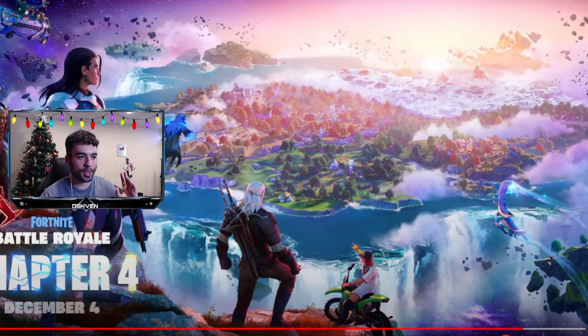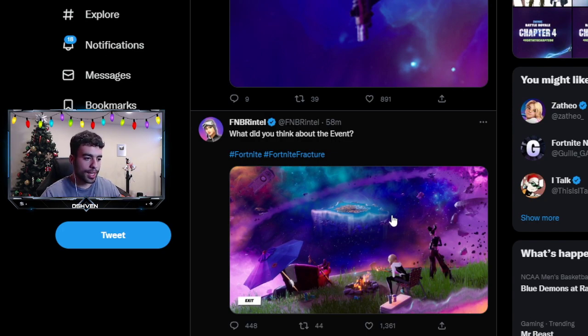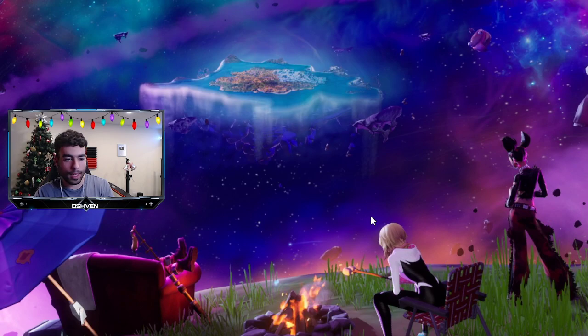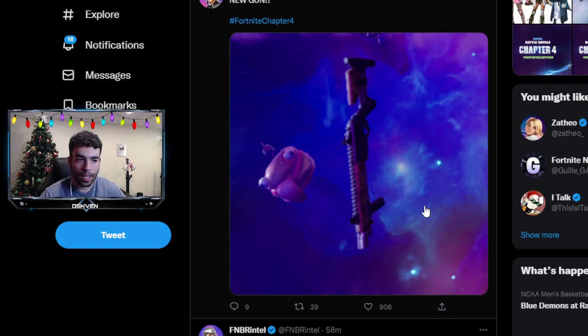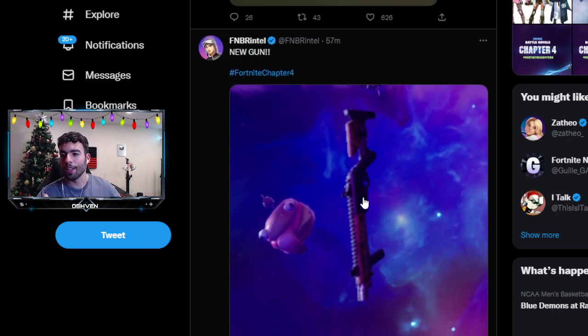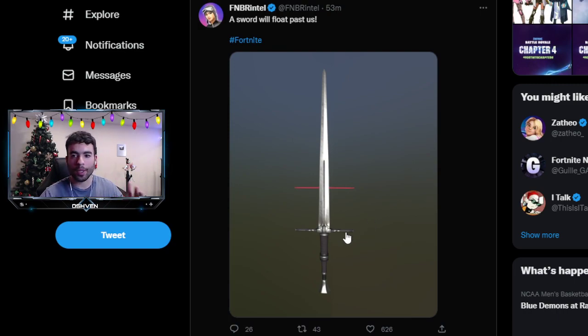We're going to be getting a Doom skin, we're going to be getting the Hulk, and a lot of really cool interesting skins. If I head over to Twitter, we can actually inspect stuff and see it more in depth. Currently Fortnite is offline, but there are certain things flying across the map. We also have new weapons coming through — we have the brand new Pump, which might be a new Pump Shotgun. We also have a brand new sword that was floating past while people were looking at the map — not sure if it's a pickaxe or an in-game item.